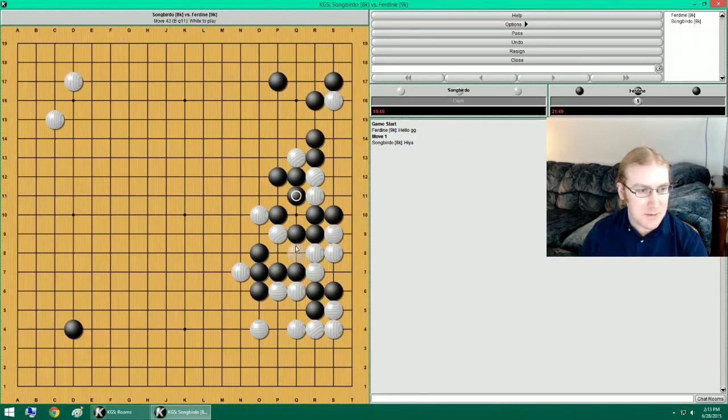This then allows me to connect that either way, so then I can attack this stuff now. If he cuts this, I will connect. And then I'm down to two liberties. You know what? I can't do that. Because this stuff is too weak.